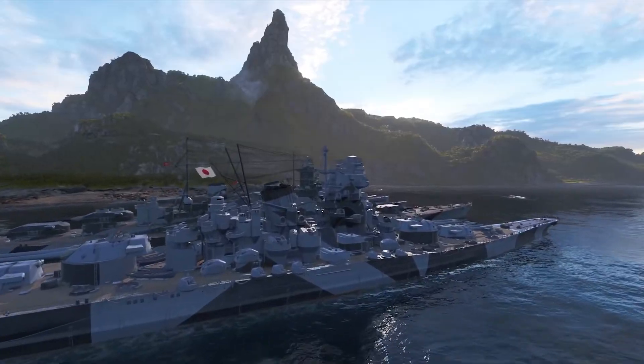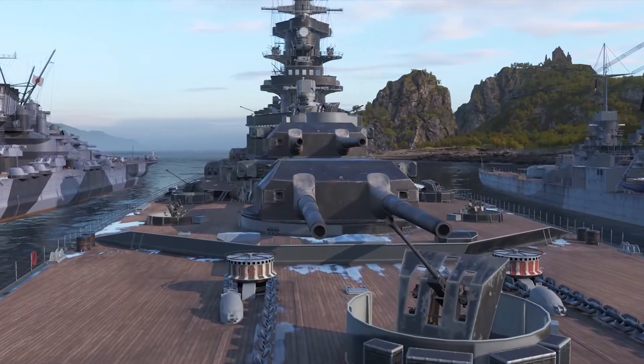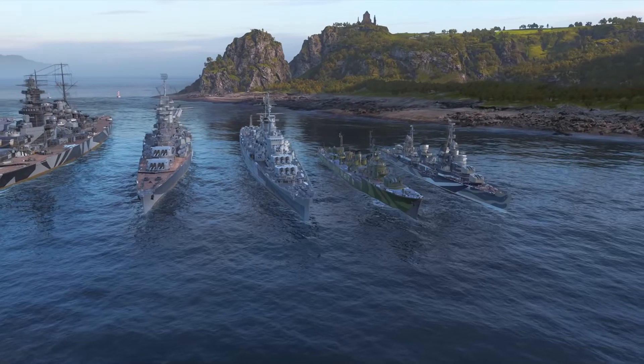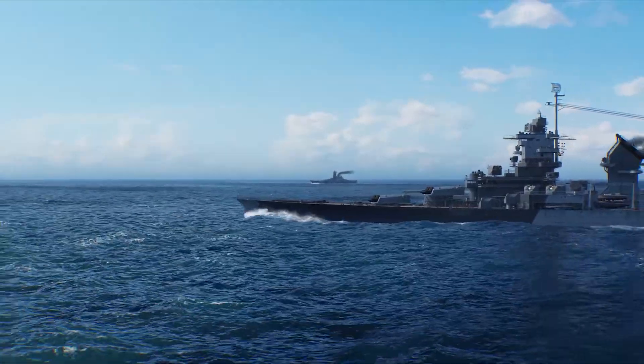Six Superships await you. Among them, you'll find Satsuma and Hanover, which you are probably familiar with from the Grand Battle, as well as four newcomers: Condé, Annapolis, Yamagiri, and Zorki. Let's take a closer look at them.